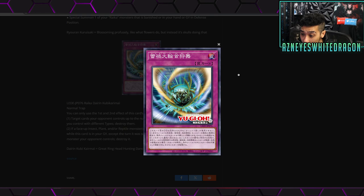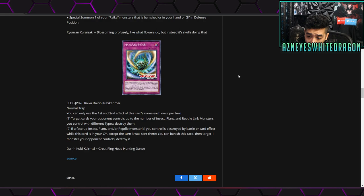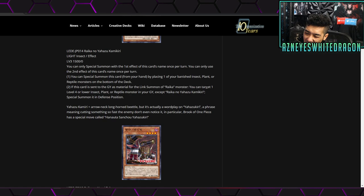Now for their trap card — remember you can search this out with the Link 3. It's called Raika Darin Kubikari Mai, a normal trap. You can only use the first and second effects once per turn. The first effect: target cards your opponent controls up to the number of insect, plant, and reptile link monsters you control with different types and destroy them. The second effect: if a face-up insect, plant, and/or reptile monster you control is destroyed by your opponent's card effect while this card is in your graveyard — except the turn it was sent there — you can banish this card to target one monster your opponent controls and destroy it.